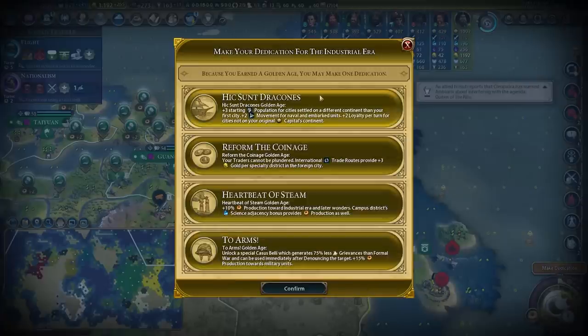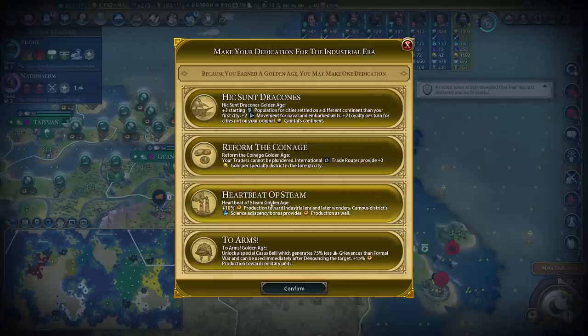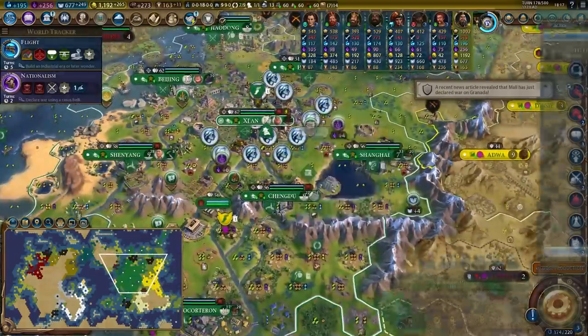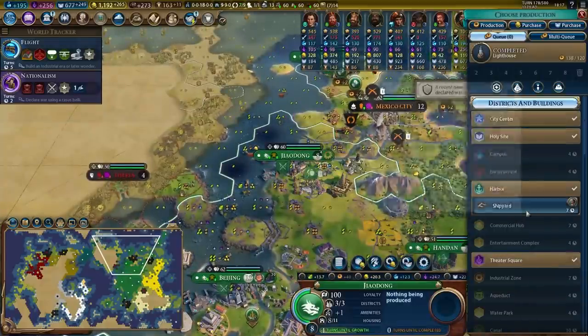We can't do dedications to Monumentality anymore, but I think we got massive value out of Monumentality anyway. For me right now, I think it's Reform the Coinage or Heartbeat of Steam. Reform the Coinage would give me a ton of gold, but I feel like Heartbeat of Steam gives me the production that I need, especially because I'm building a couple of late game wonders — shaving a turn or two off them is quite nice.